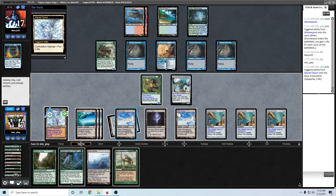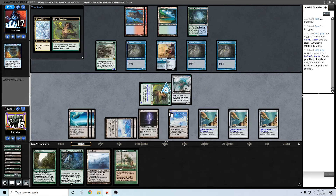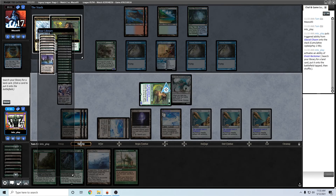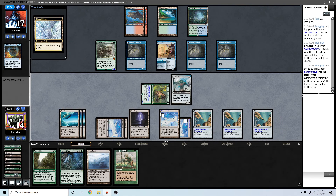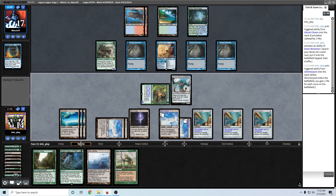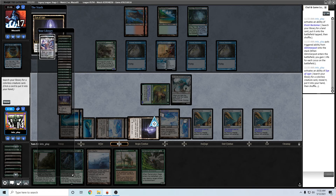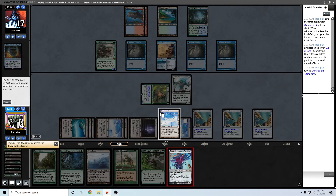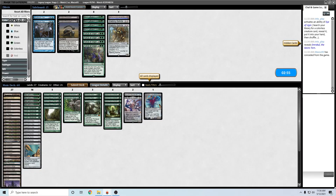I'll just get another Glimmerpost rather than making this. The upkeep trigger's already on the stack here. This is 21 mana, so I can go get Emrakul. Hopefully they don't have Stifle here. I think we did it - wow, successfully navigated that one.